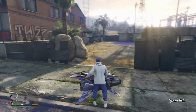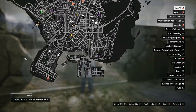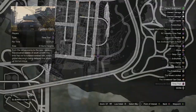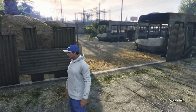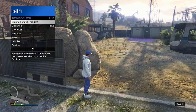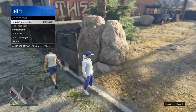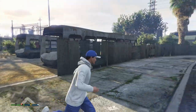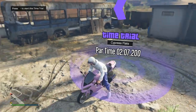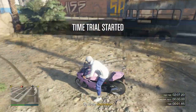Let's start with a regular time trial which you can do on all platforms. It's gonna be in a different location each week, so whenever you're watching this it might be in a different location. Search for the purple timer icon on the map and make sure you have a fast vehicle — that is absolutely key. You can't use Oppressors for these time trials, so the next best thing is probably a bike like the Shinobi. Motorcycles are a great option because they're smaller vehicles, so there's less chance of crashing into other vehicles.